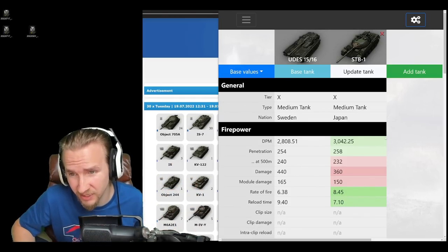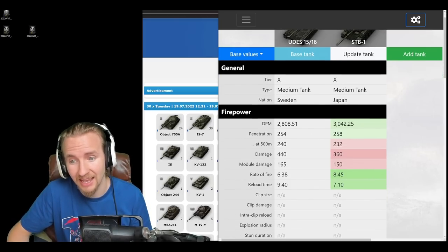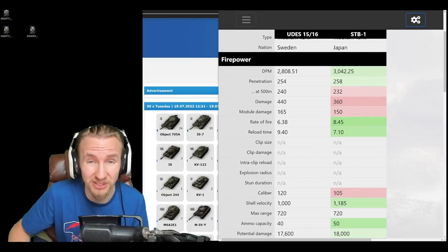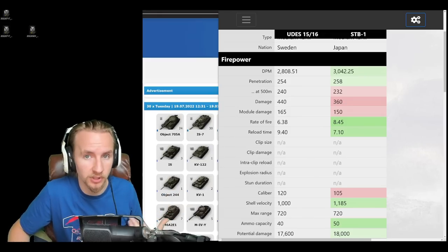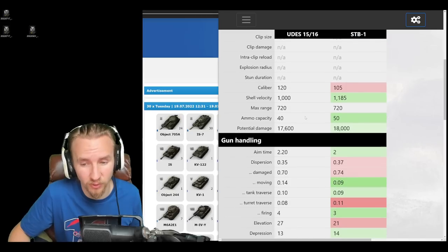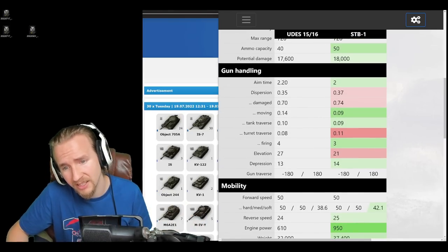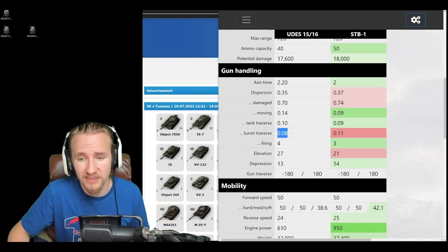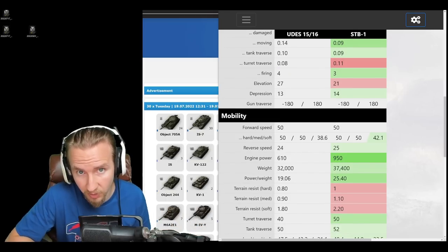The only tank really like the UDES 15/16 is the SDB1, and unfortunately its Japanese competition has better penetration on both standard and gold rounds, better DPM, and better shell velocity — which is definitely one of the UDES's main weak points. At least the UDES has a higher caliber 120mm gun, which can let you overmatch the sides of tanks like the SDB1, and it has 440 alpha damage. Gun handling is back and forth between the two. The UDES isn't great but isn't terrible — and because of its limited top speed of 50, I actually prefer using a turbo on this tank for the majority of maps.